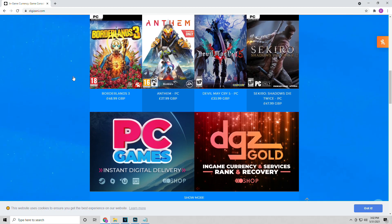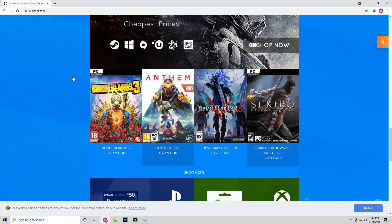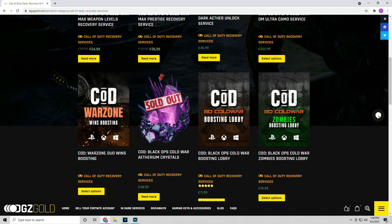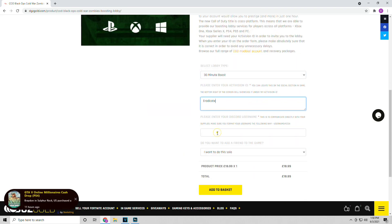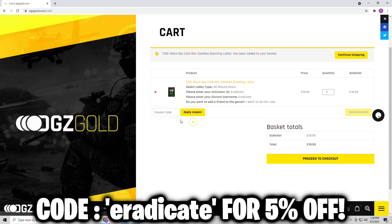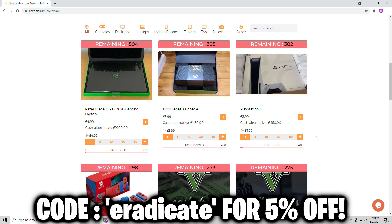Before we get into that, this video is sponsored by Digizani. This website allows you to purchase in-game currency, video games, and boosting services. Specifically for Call of Duty, you can navigate to DGZ Gold and purchase things like max level weapons, max prestige, dark aether, and DM Ultra unlock services and so much more. Make sure to use code ERADICATE for five percent off your purchase. You can also go to DGZ Gold giveaways and enter to win some awesome prizes.